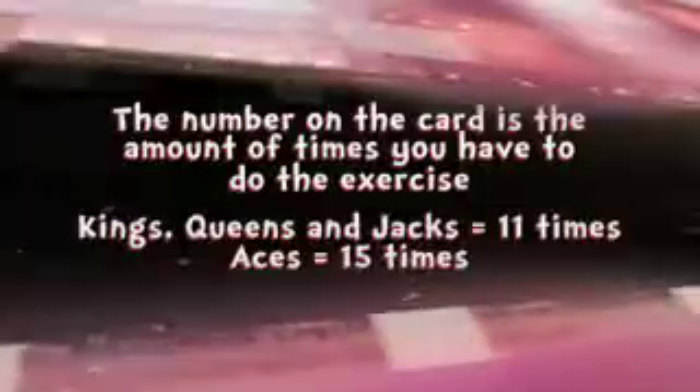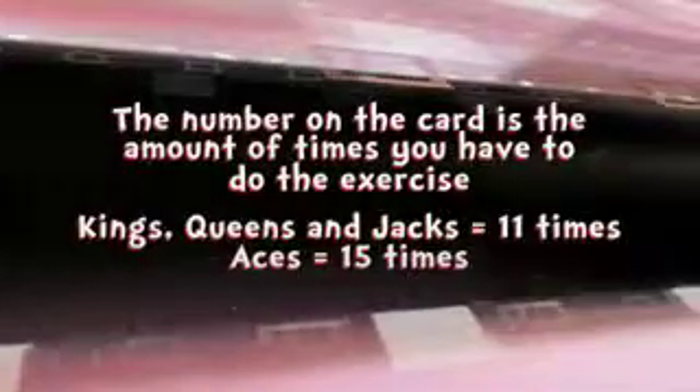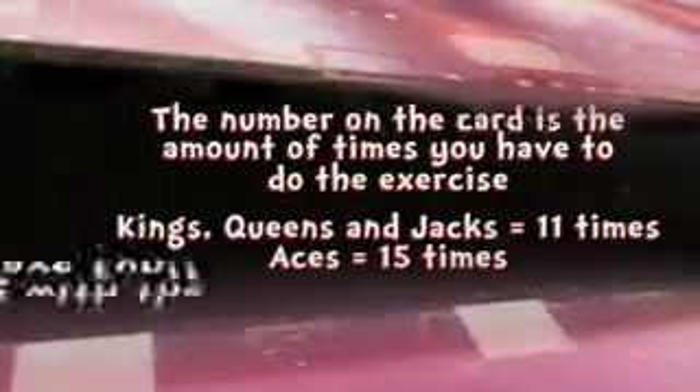The number on the card is the amount of times you have to do the exercise. A face card, such as a king, queen, or jack, equals 11 times, and an ace equals 15 times. Follow along with the cards and let's have some fun!